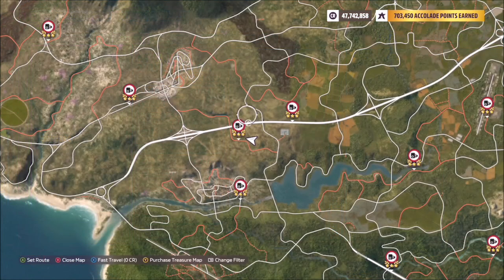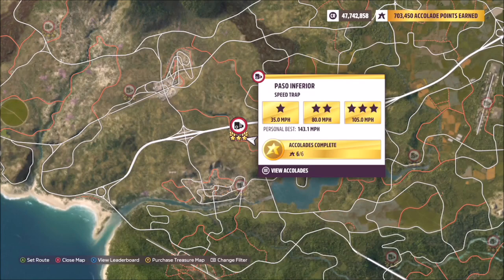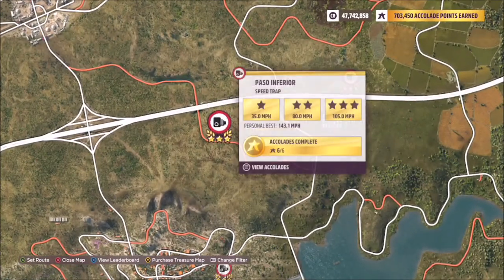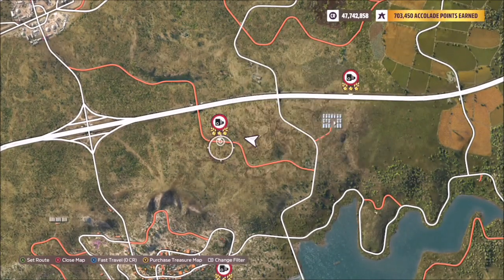The first challenge just wants you to earn 10 stars at PR stunts. The easiest way to do this is at the speed trap 'Paso Inferior' — three stars on here is only 105 miles per hour, and it puts you in a great location for the next challenge, which we'll get onto shortly.